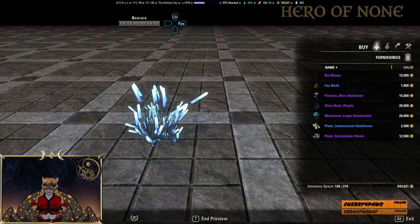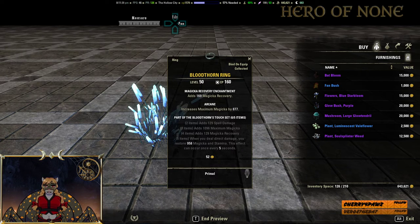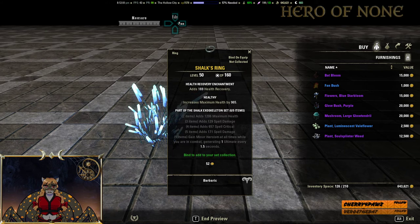On the Gold Merchant for 150k, Bloodthorn Ring — spell damage, magicka, magicka recovery, and when you deal direct damage, restore 958 magicka and stamina, effect occurs once every 5 seconds. Not a great set. I'd probably say go with Amberplasm or some other recovery set instead, since normal recovery items don't even require you to deal direct damage and you have better stats. So I'd skip this on the Golden.